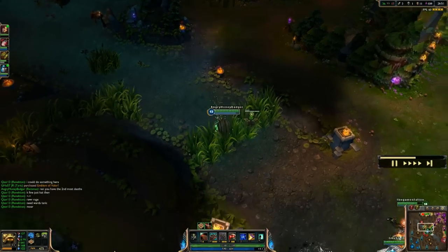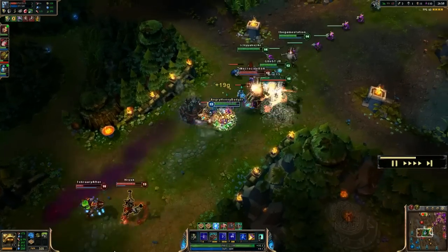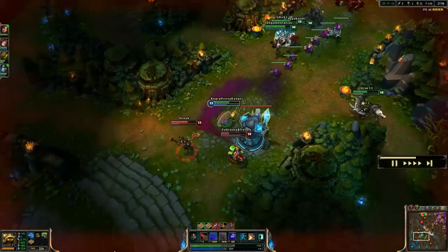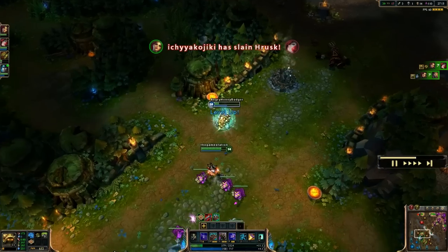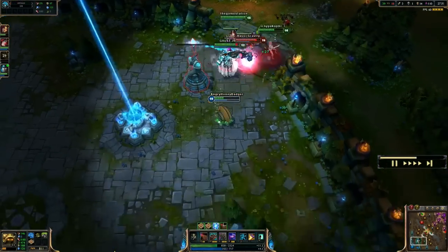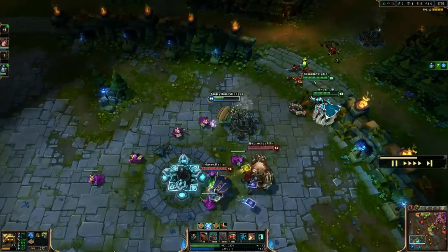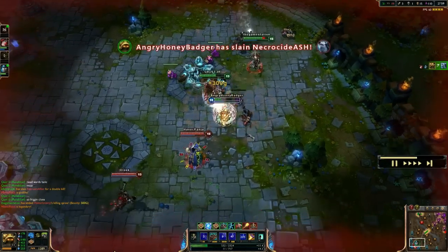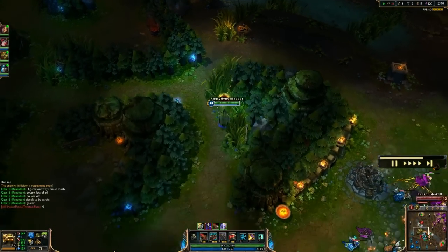Spirit Visage also gives cooldown reduction, magic resist, and a little bit of health — it's probably one of the better MR items now. I'm going to taunt that Volibear just because he's close and getting hung out to dry. I try to play the annoying nuisance role to the enemy team, making their AP and AD carries run away from the fight, which strands their brawlers and usually gets them killed. Tremors is on a very short cooldown — about 50 or 48 seconds, especially once you pick up Spirit Visage.